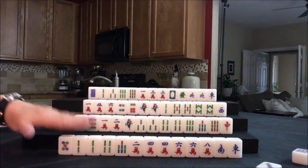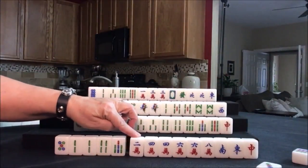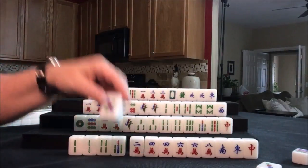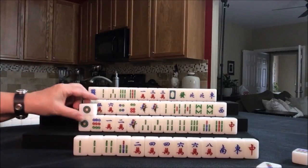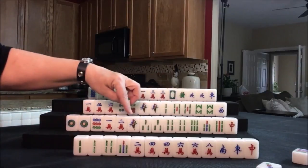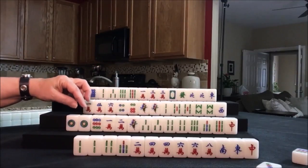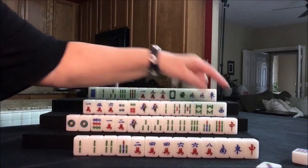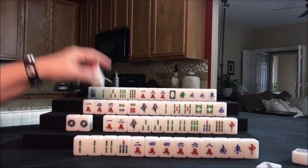Now draw for east — red dragon. That could be helpful getting them to a half flush. Half flush is one suit with winds and dragons. Let's get rid of the five dot. Draw for south — one dot, so there's a pair. They have two pair now. If we mix suits this would be three fawn going for all pung, but we only have two pair. If we do a half flush with one suit and honors, that would also be three fawn. Let's discard this nine dot.